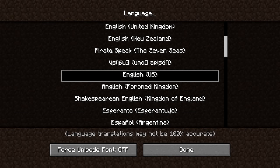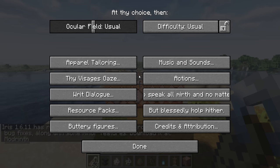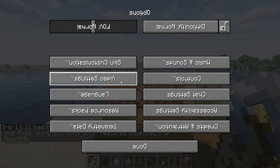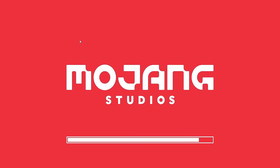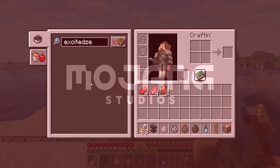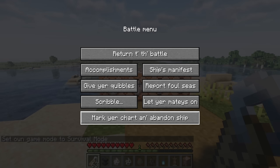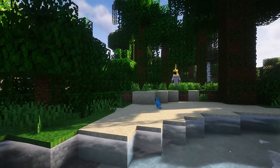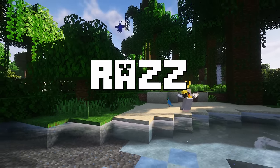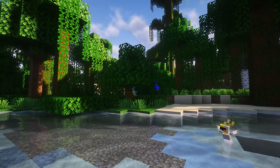Everyone knows about the special languages you can switch your game to, like Pirate Speak, Shakespearean English, or Upside Down English. However, there is a lesser known easter egg where if you type 'Excited Z' into the recipe book search bar, it will switch your game language to Pirate Speak. This is a reference to Maria Limone, a former Mojang staff member with the in-game name Excited Z, who along with long-time texture pack creator turned Mojang employee Raz, are responsible for creating the parrot mob.